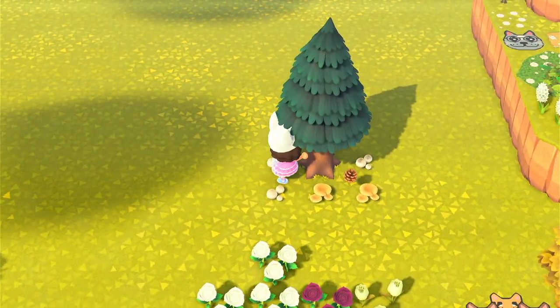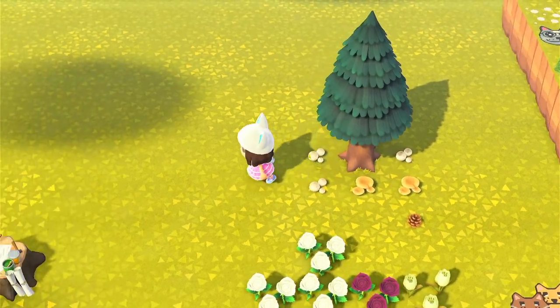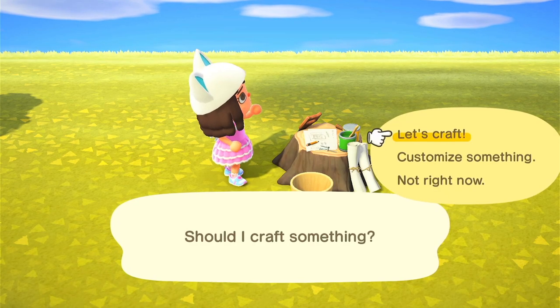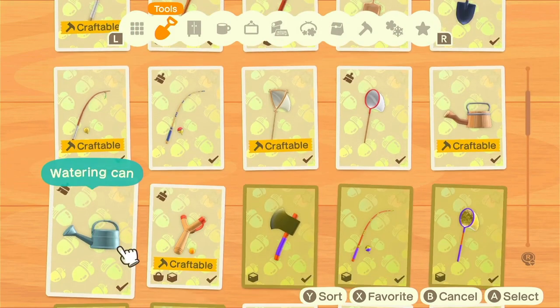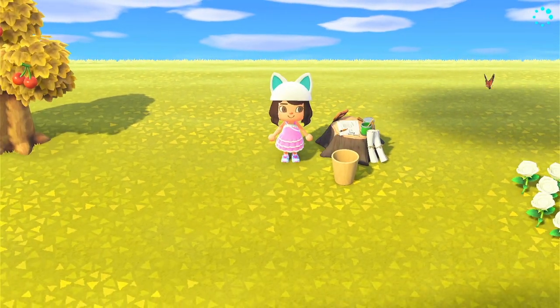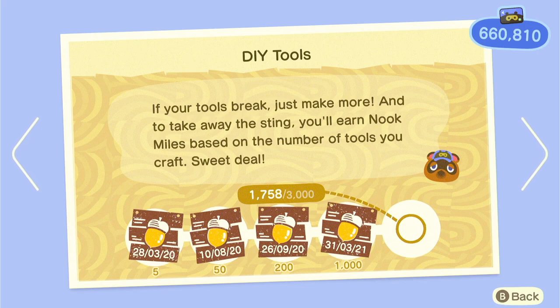For DIY tools, I recommend having one tree with nothing underneath it and getting branches from it — you can get an infinite amount of branches. Place your crafting table and a bin close by to the tree so you can just craft your tools. You'll want to craft either a fishing net or a normal net since that only requires five sticks, whereas other tools require stone which is harder to source. Give yourself a day of just crafting DIYs — I've done all the fishing but I've still only done about half of this stamp.